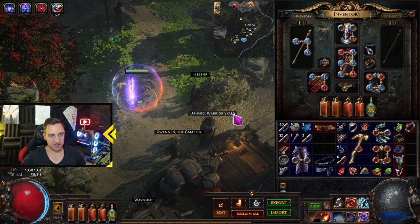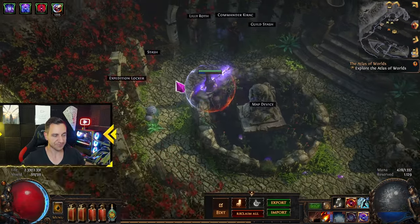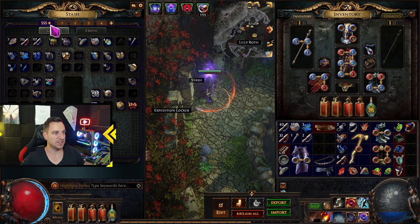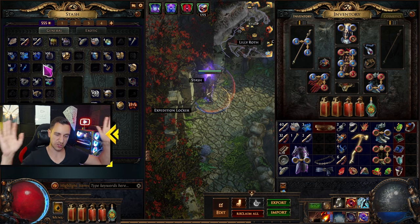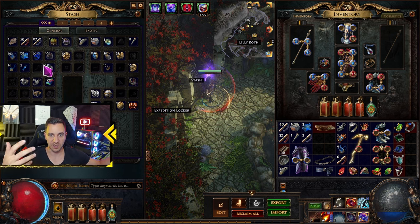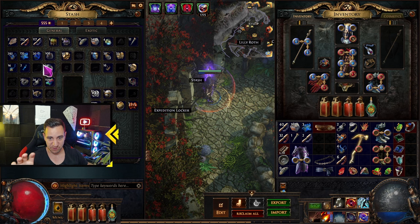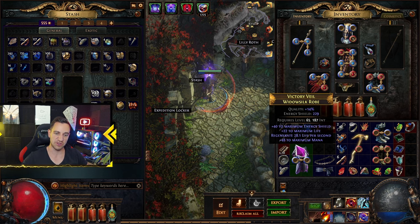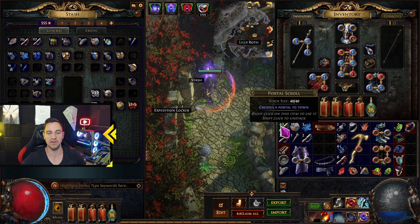A key thing that confuses most people is the Stash — you have all these currency items, all these orbs. This is too much for many people. You don't need this in the beginning; this is endgame stuff for maximizing your items. There are really only two things I usually have in my inventory when farming: the portal scroll, because unlike other games you can't always portal freely — you have to use these, but you have enough of them so it's not a problem.